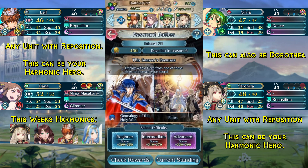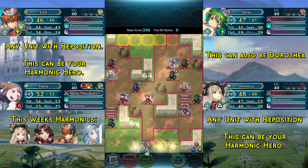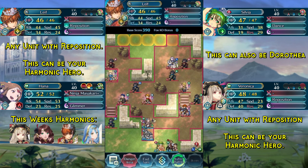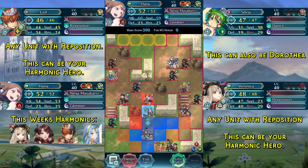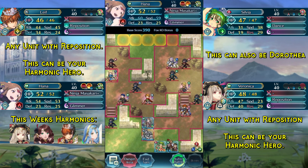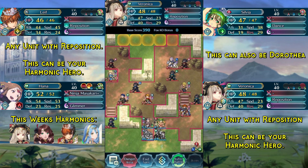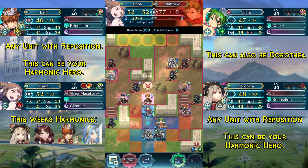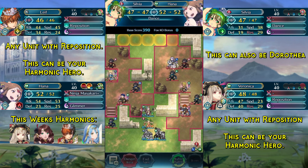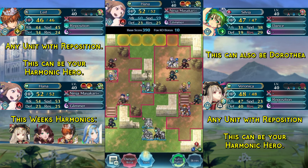Let's get into the solution. We begin by repositioning our Hana upwards. We want to kill Matthew, but we are 1 damage short because we haven't fully charged our Blade Session, so we reposition our dancer as well. Now we can kill Matthew. Then we dance our Hana and kill the blue thief. We end turn.